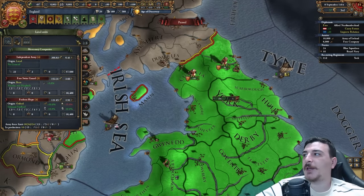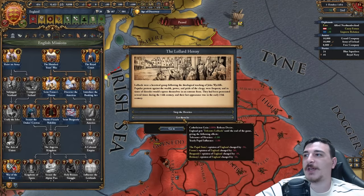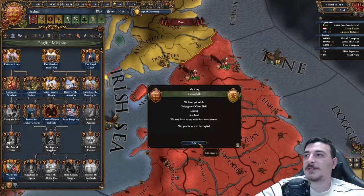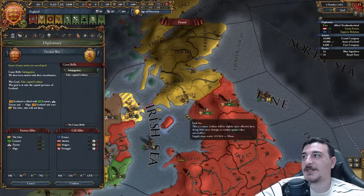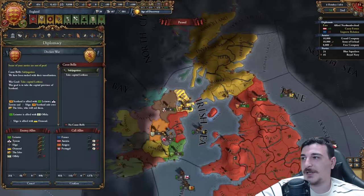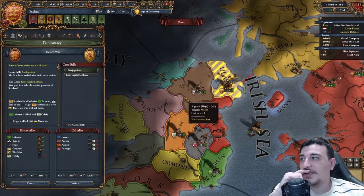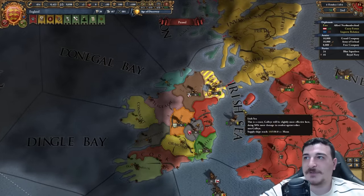Let's hire the Grand Company — that's going to bring us up to max force limit again, and that means we can get the Raise Army CB against the Scots and the various Irish minor nations here. We're going to use that to the fullest extent. We can bring in most of Ireland in this same war. Maybe I should attack the Irish first and then attack the Scots afterwards — yeah, that might be the best option.